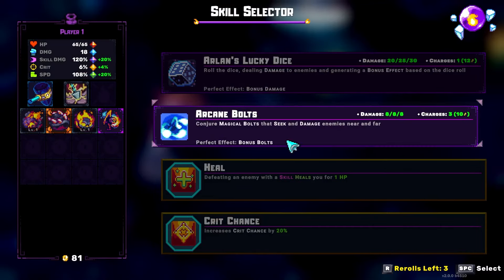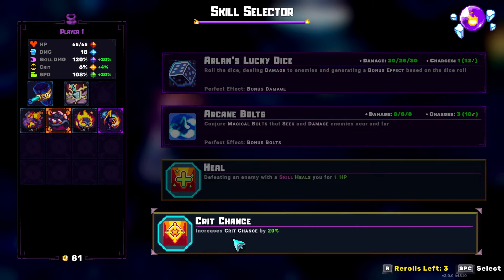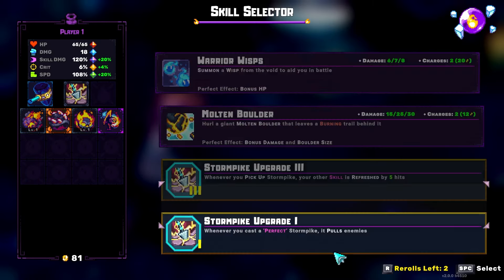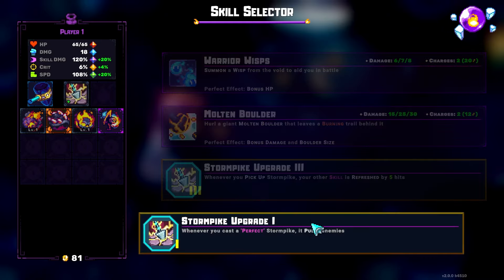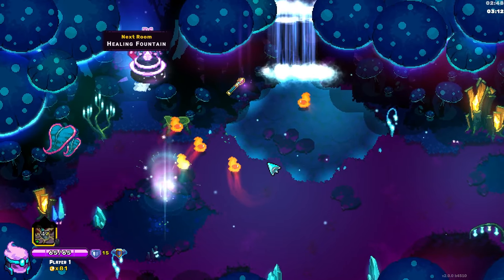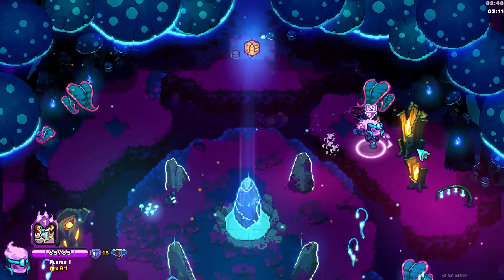Also, the Wisps, since they proc fire or deal burn damage, they proc combustion stones, which is insane. Let's look for the Spike upgrade. So whenever you cast a perfect Stormpike, it pulls enemies. Let's see how well this works. I feel like it's going to be kind of counterproductive in our current build, but it should be okay - it'll still do its job.